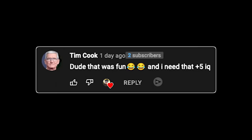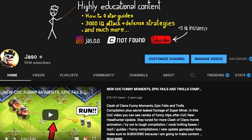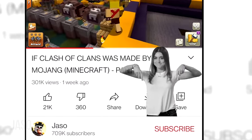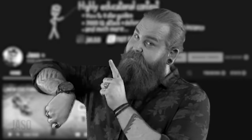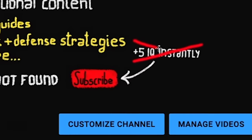While we are waiting I need to quickly mention something very important. The CEO of Apple Tim Cook, Rick Astley, and many others have noticed an increase in their IQ after subscribing to my YouTube channel, and in some rare cases even over 9000 IQ. So if you want to get extra IQ yourself then hit that big old red button right now before it's too late, because after 1 million subscribers there will be no more free IQ giveaways.